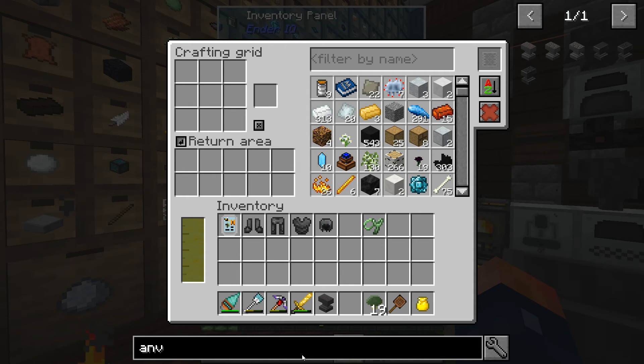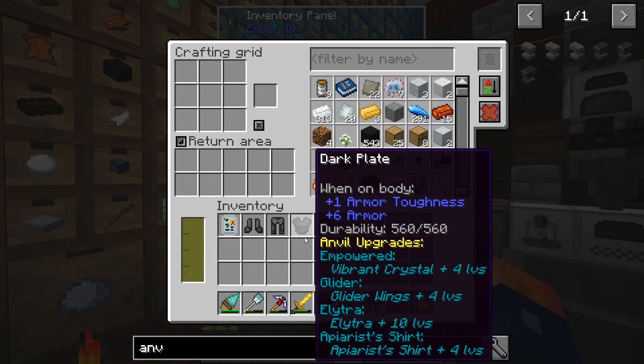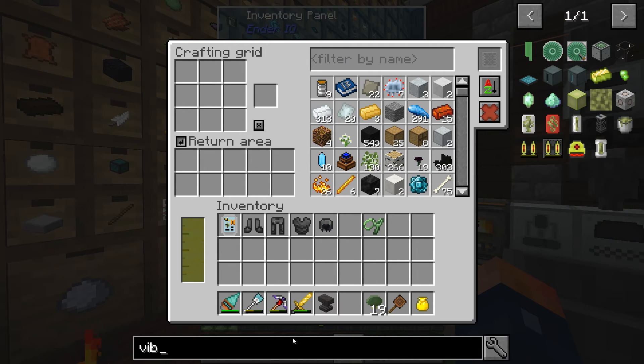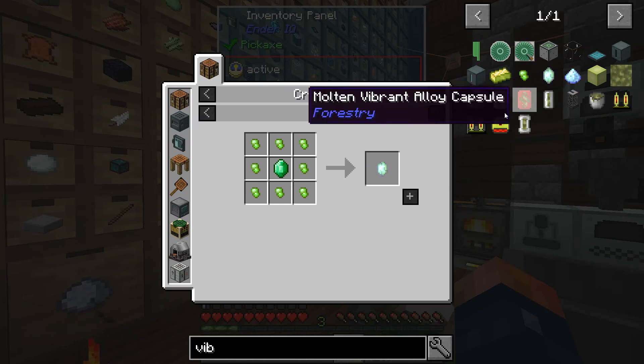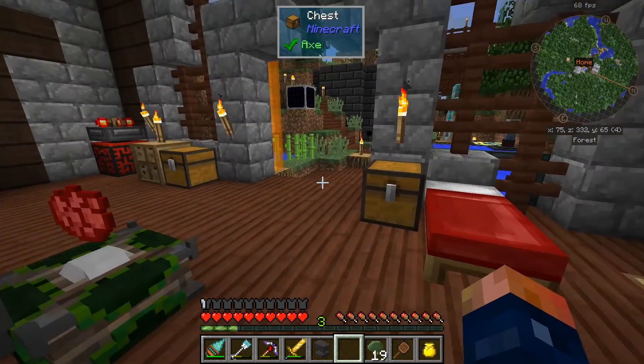We're also gonna need a few other things. If you look here, to get empowered at just level one, we're gonna need a vibrant crystal. Let's look up vibrant crystal - it requires emeralds, which we don't have.